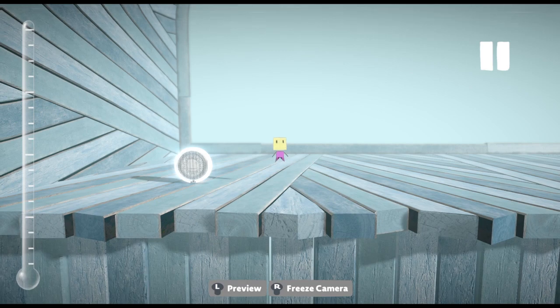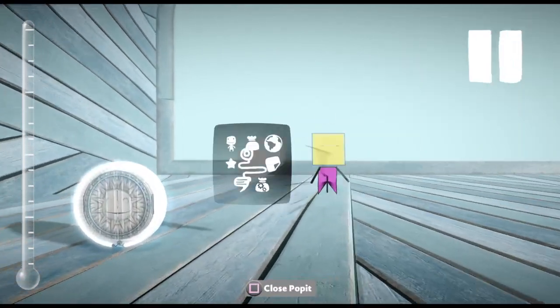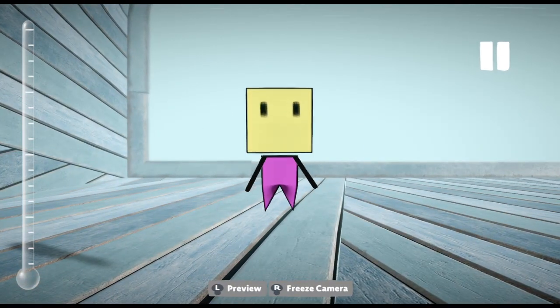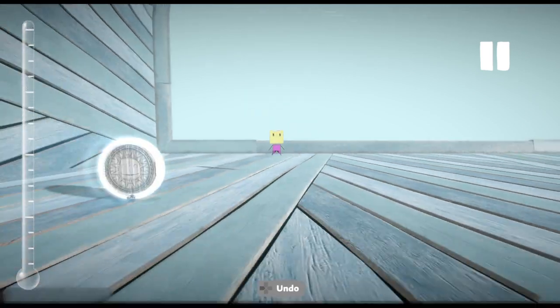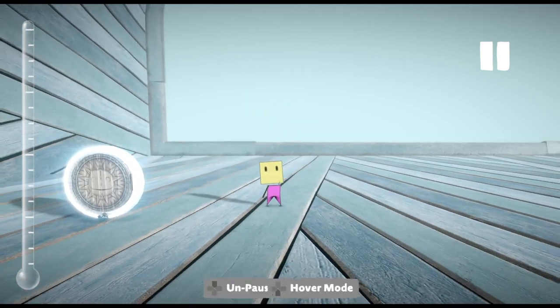So yeah, that's how you become Mr. Yellowhead in Little Big Planet 3. Hope you guys enjoyed. Be sure to like and subscribe, and I'll see you guys in the next video. Bye.